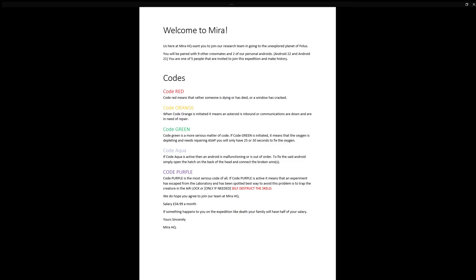Welcome to Mira! Us here at Mira HQ want you to join our research team in going to the unexplored planet of Polus. You will be paired with nine other crewmates and two of our personal androids, Android 22 and Android 21. You are one of the five people invited to join this expedition and make history.